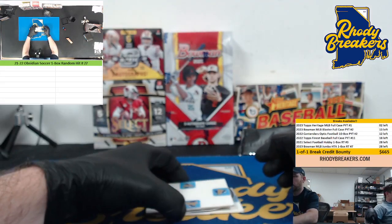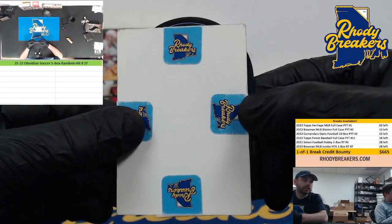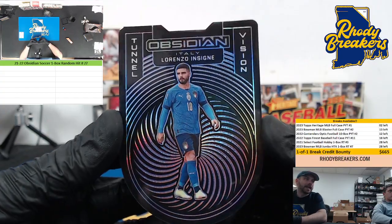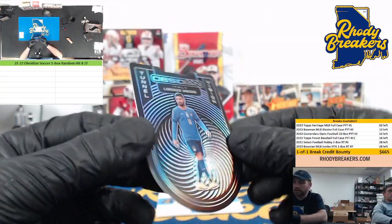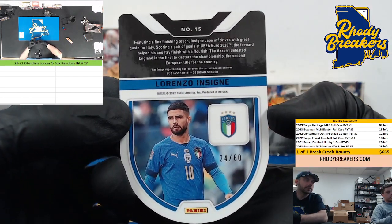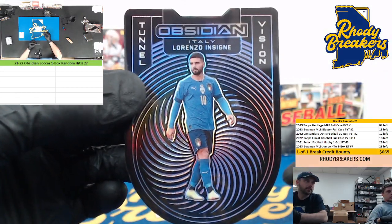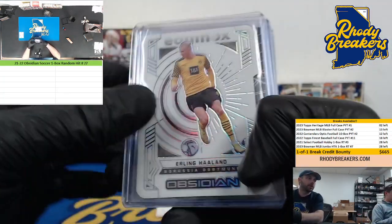All right, this one is a die-cut — we'll random this at the end of the break after the main random, to see what you match up with. We've got a bonus card, and it is Lorenzo Insigne — sorry, not sure how to say his name and he's Italian, my relatives would disown me! 24 out of 60. Tunnel Vision Lorenzo Insigne — that gets randomized to somebody in the break.